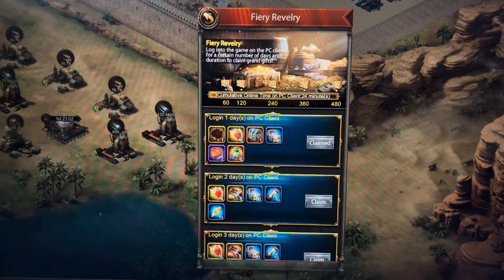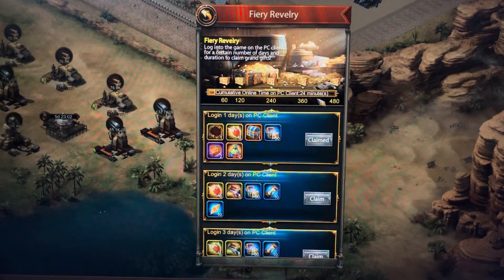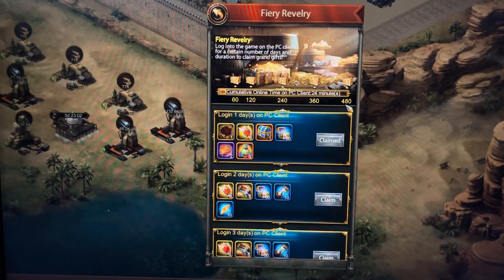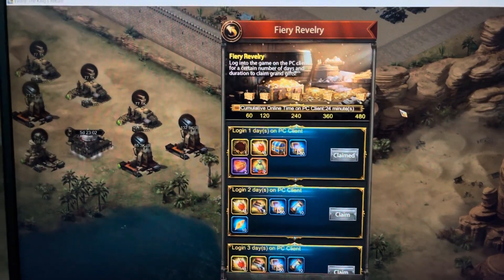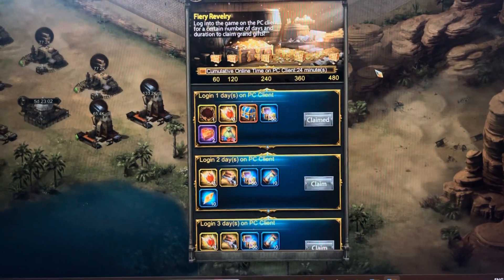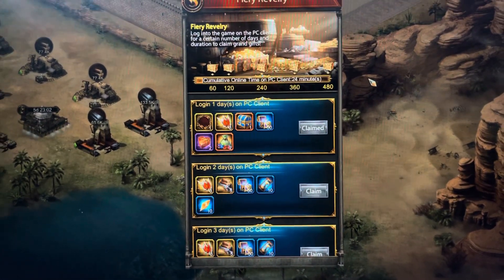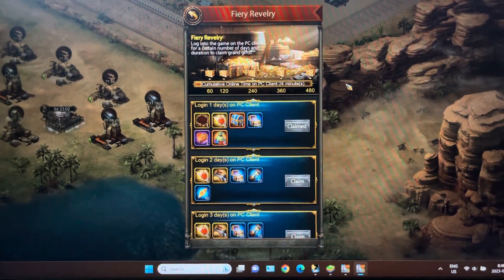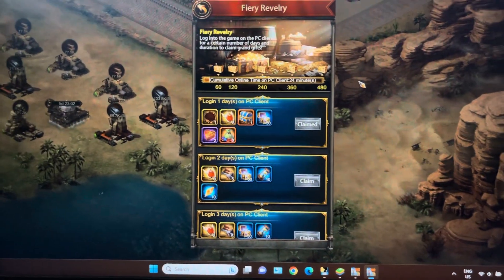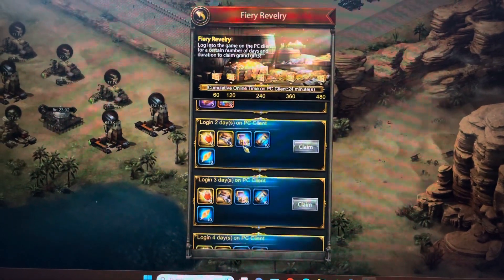You can claim once per day. I have logged in for 24 minutes so far — you have to log in for 480 minutes total to claim all the above chests. Keep your account logged in to claim all those rewards, and every day come back to login and claim these rewards as well.